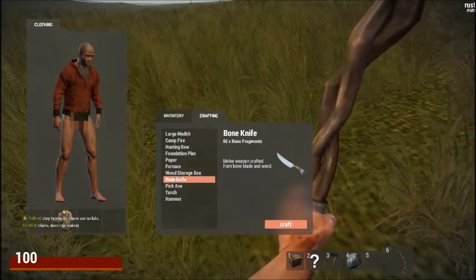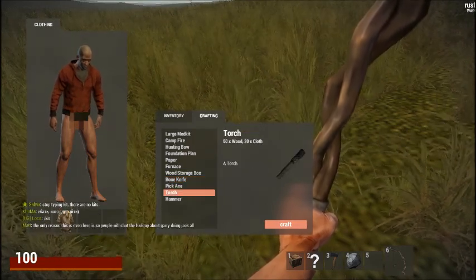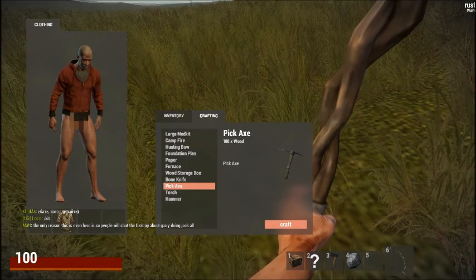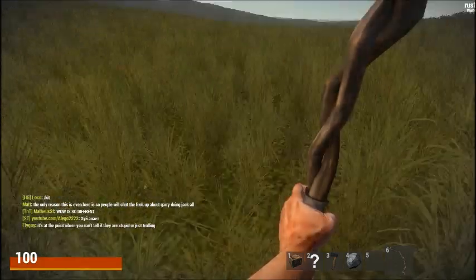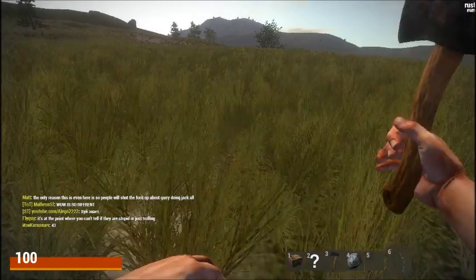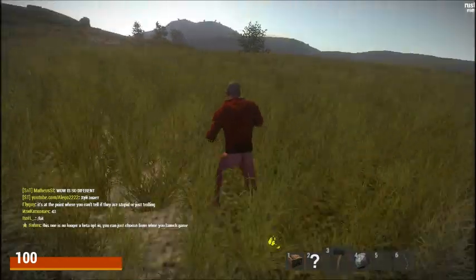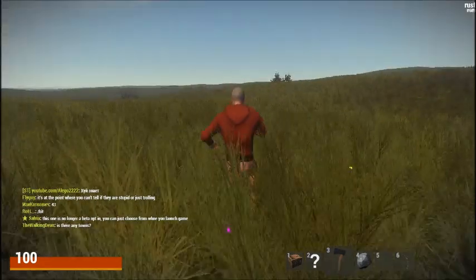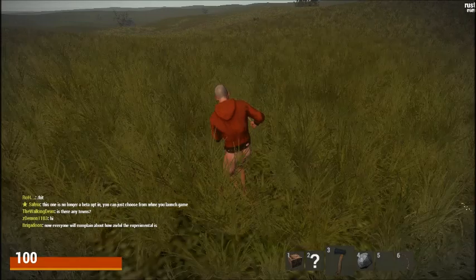I think this will be cool. A new bone knife, you can make your hammer. Right now there's no cloth in the game. And if I can find one for you guys... from a rock you can get wood. I don't think there's any stone that you can get in the game right now.